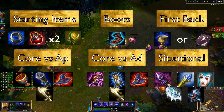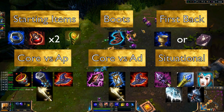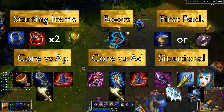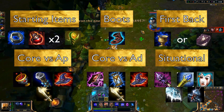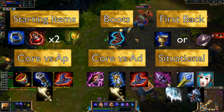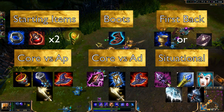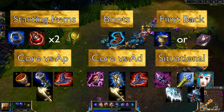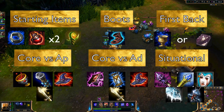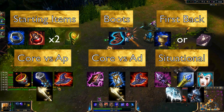For situational items: Rod of Ages is an option if you're getting blown up in team fights and need the extra health, though it's not generally recommended as a first item. Rylai's Crystal Scepter should be your fifth or sixth item — it gives health and applies a slow through his soldiers. Liandy's Torment is also a good choice if you want magic penetration instead of the slow. Frozen Heart is ideal if the enemy team is heavily fed and all AD, as it provides CDR and a lot of armor. Banshee's Veil works well against a heavy AP team.